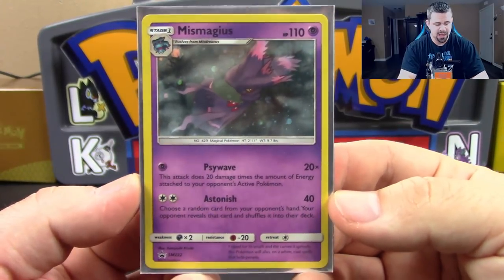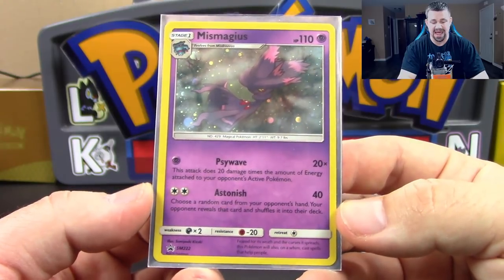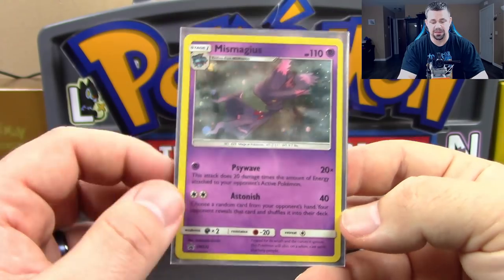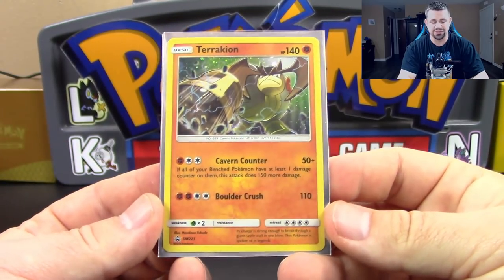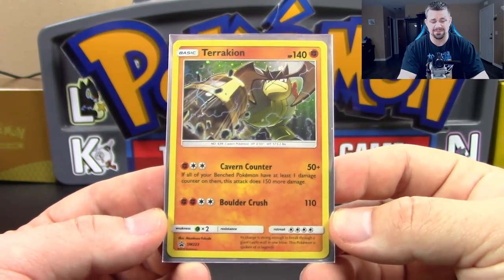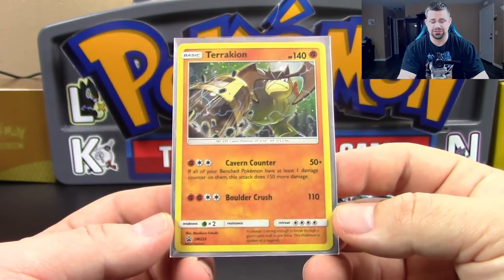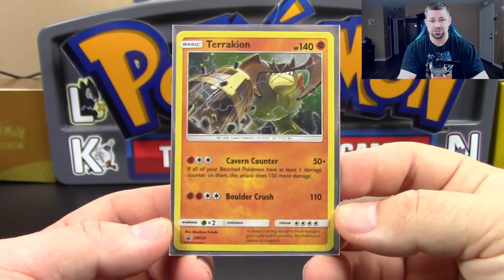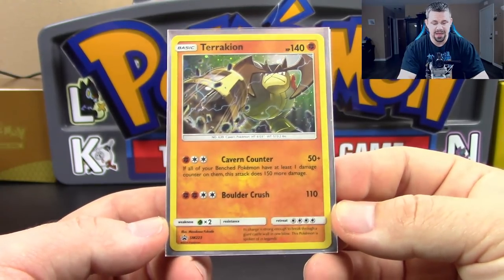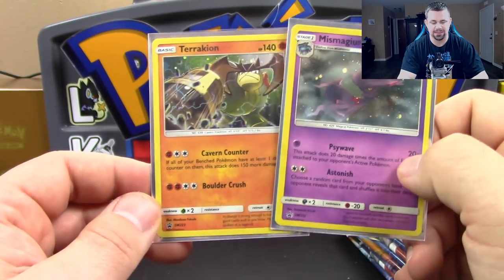Let's take a look at Miss Magius first. We've got Psy Wave and Astonish. Psy Wave does 20 damage times the amount of energy attached to your opponent's active. Astonish: choose a random card from your opponent's hand, they reveal it and shuffle it into their deck. Then Terrakion: Cavern Counter does 50 damage — if all of your benched Pokemon have at least one damage counter on them, it does 150 more damage. That's not that difficult to pull off, and it's super powerful: 200 damage for a Fighting. Too bad Double Colorless is gone. Boulder Crush is 110 flat for two Fighting and Double Colorless.